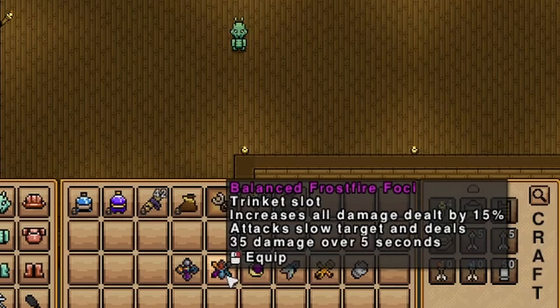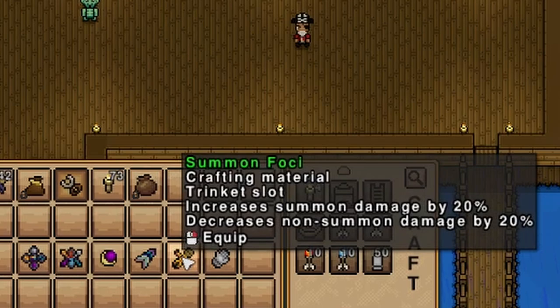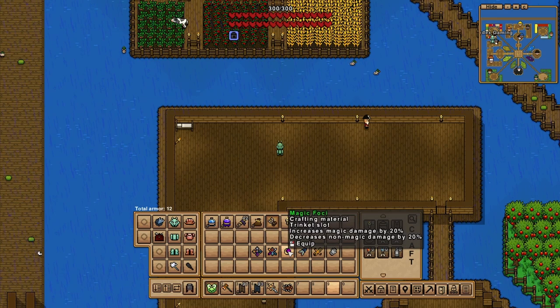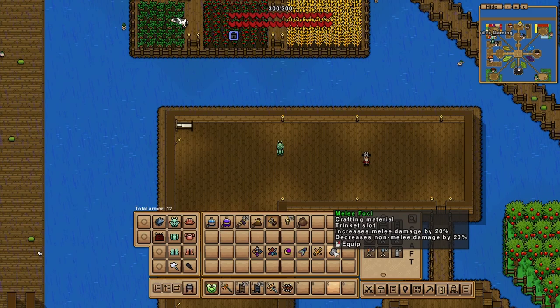Number twenty: if you are playing a class-specific playthrough, it is in your favour not to combine the trinkets for a balanced foci, as a balanced foci will give you 15% damage whereas the trinket specific to your class will give a 20% increase. If you want the Frost Fire perk on top of it, you will need to equip it as a second trinket.